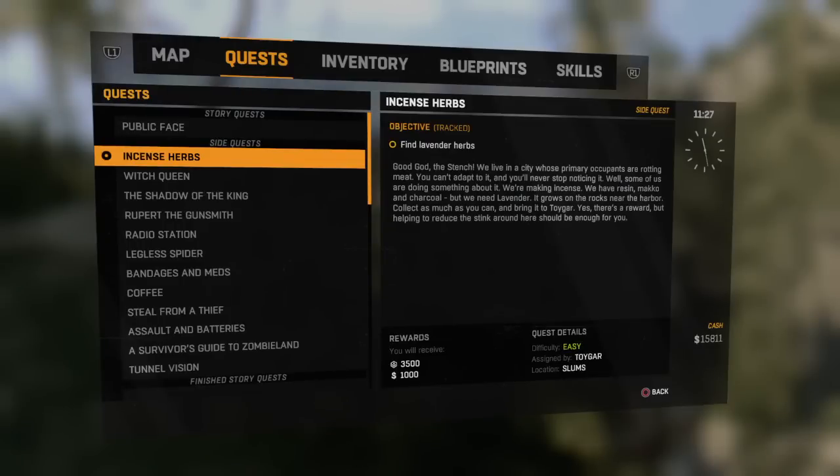Hello again! Welcome and welcome. This episode of Dying Light is about the quest Incense Herbs, which is to find lavender herbs.